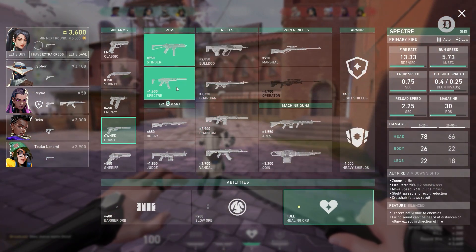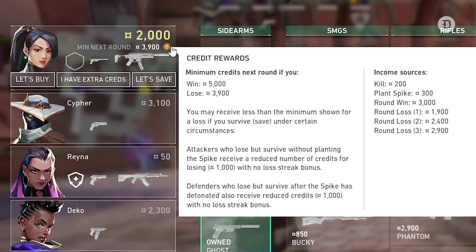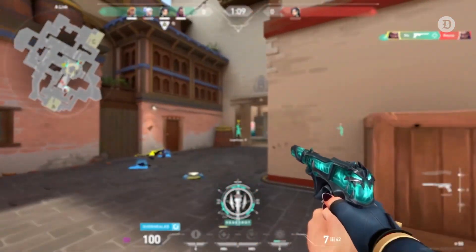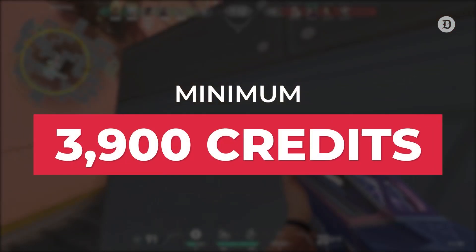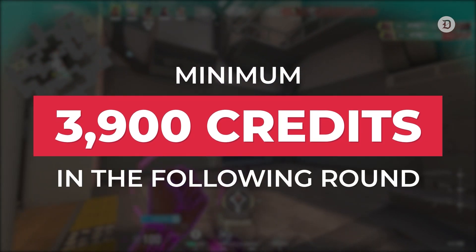Light buying refers to rounds where you can afford cheaper weapons and abilities and still have enough for a full buy the following round. This is an excellent choice when your team's economy is unbalanced and you still want to damage the enemy economy with kills. Just remember that 3,900 minimum plus whatever other abilities you will need to purchase in the following round.